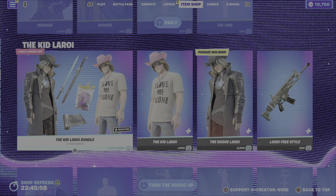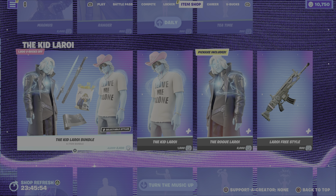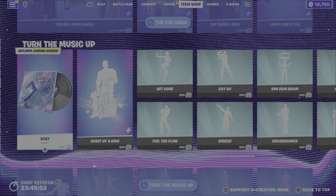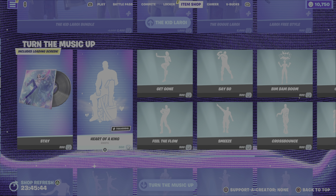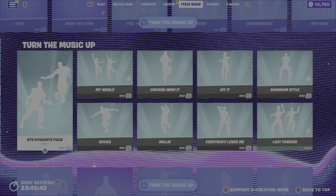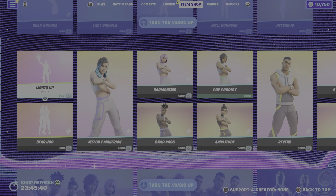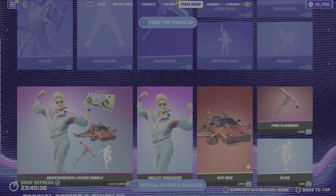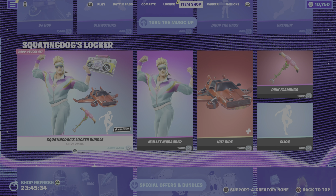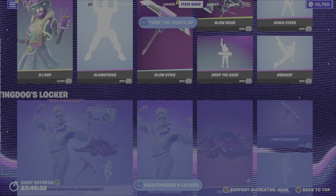And that is it for new items in the item shop this evening. From previous nights, we still have the Kid Leroy bundle and items, all the Turn the Music Up items, the Stay music from Kid Leroy, as well as other Icon Series emotes and some music. We also have the Heart of a King emote from Kid Leroy, tons of Turn the Music Up gear, bundles, and items. We still have the Squatting Dogs locker bundle, and that is it.